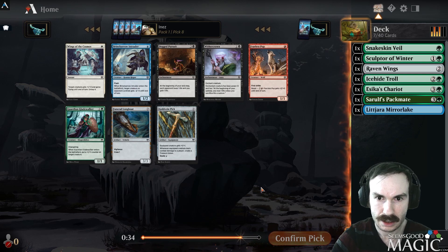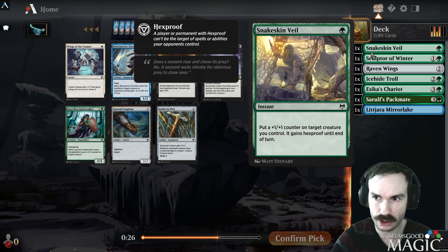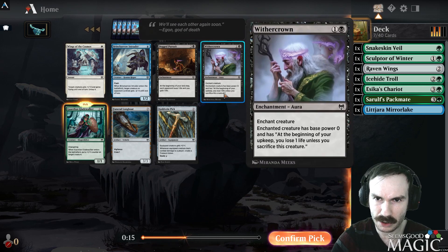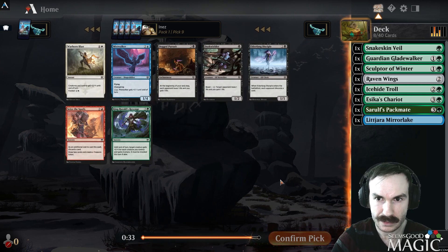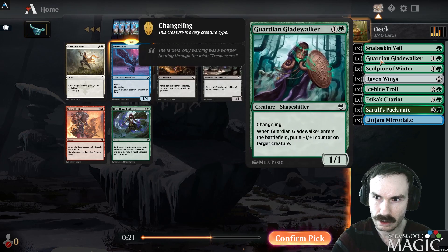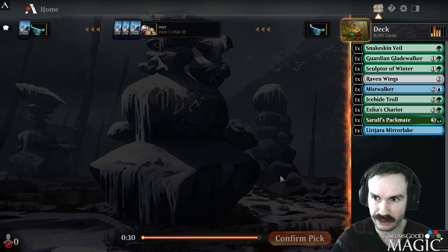Next picks: I'd probably take Gladewalker to cut green. I'm a little up on Withercrown — for hyper aggro I don't like it, but in a slow deck it's quite good. Then we can take Mistwalker here. We've got Overking's Herald's Revenge and a few black cards, but we don't have great creature consistency right now. Mistwalker flies and is a good card, so I'll take it.